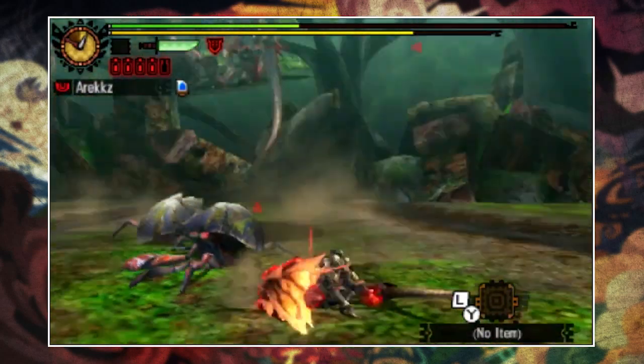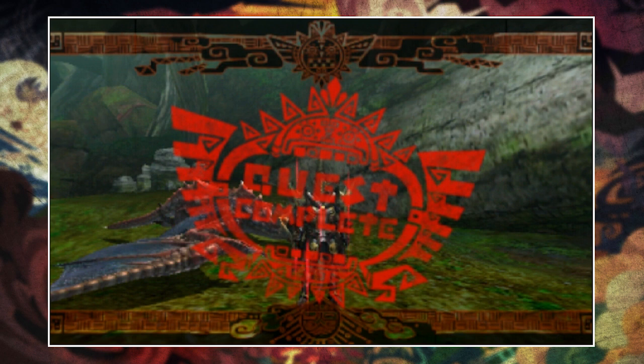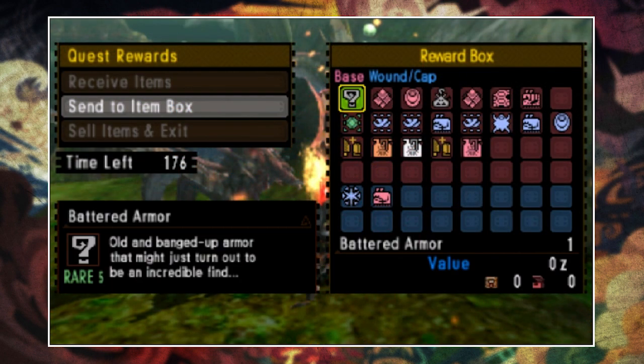Once you have the quest at the level you want, upon completing the guild quest — or getting super lucky in an expedition — you have a chance of receiving a relic item at the end of the quest.